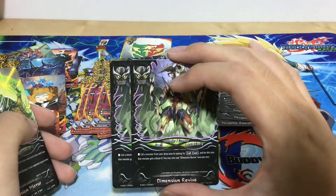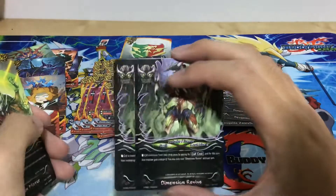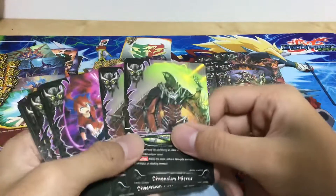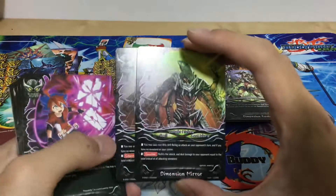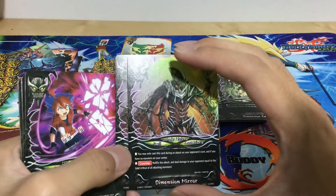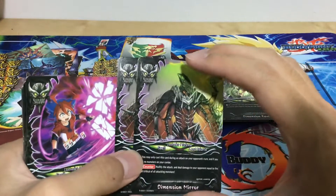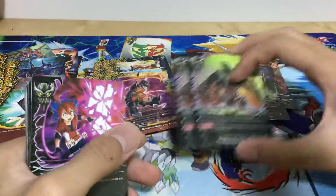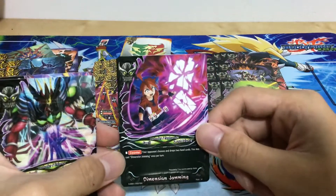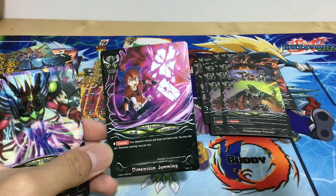Two copies of Dimension Revive — call a monster from the drop zone by paying its call cost, and that monster gets two crits. It works on any monster, so in a Thunder Empire deck you can call your Hex Topple Attack with this and it gets two crits — that's four-crit Hex Topple Attack, which is 24 damage. Two copies of Dimension Mirror — when notified of an attack, deal damage to your opponent equal to the total crit of all attacking monsters. Really solid in a Lost World mirror match you just burn your opponent for around eight damage. Another copy of Dimension Jamming, also a money card — your opponent chooses and drops two hand cards; you may cast this once per turn.